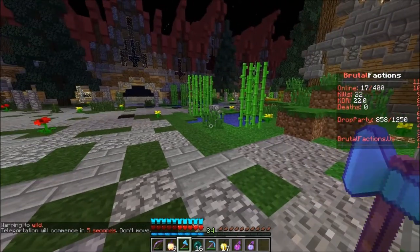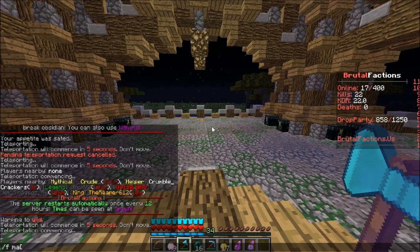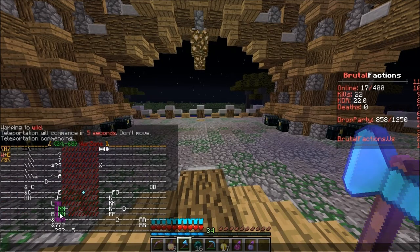We're at spawn now but we actually need to warp to wild, which is where the build is. If I do slash-f map, you will see that is my claim land right there, and that's allied claim land around it. There is a bit of chunk missing out of Warzone — that's why I'm taking advantage of it. It's Warzone, so no one can raid me from that side.